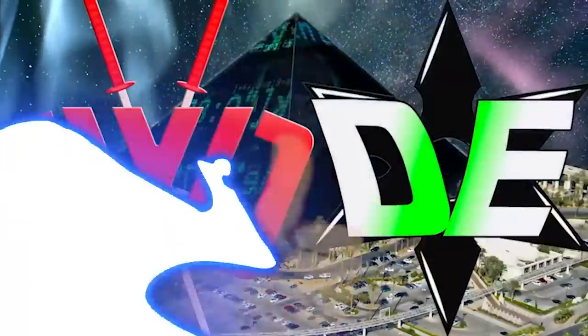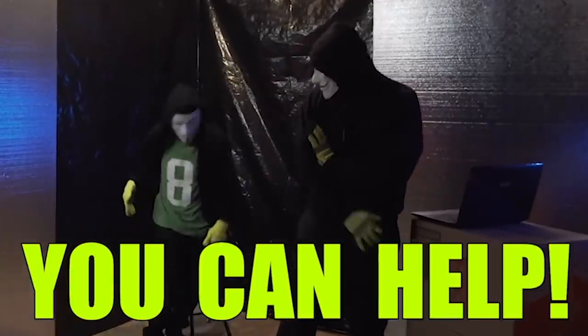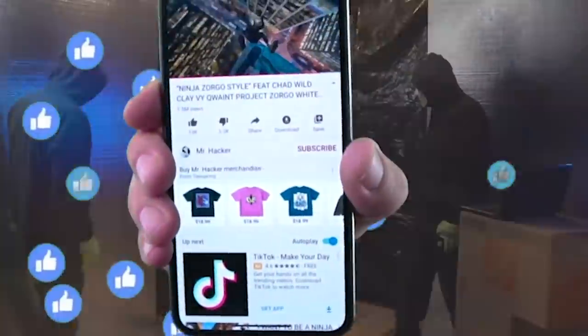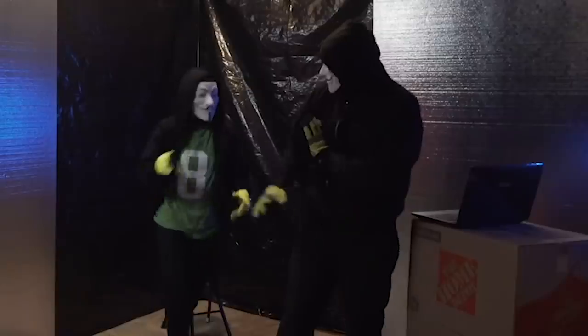If you're with the good guys, smash that thumbs up button. But if you're with Project Zorgo, smash that thumbs down. Do you guys want to help us take them down? Perfect. Get your phone, turn it sideways, smash that subscribe button and hit all the notification bells. And comment Ninja Squad below. That way, we can take down Project Zorgo together.